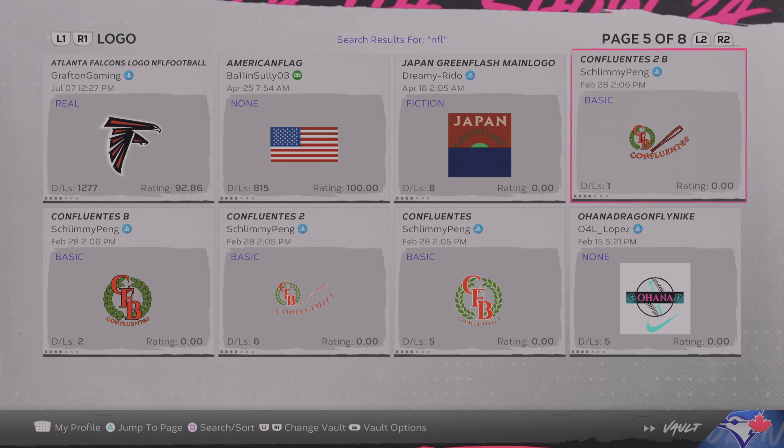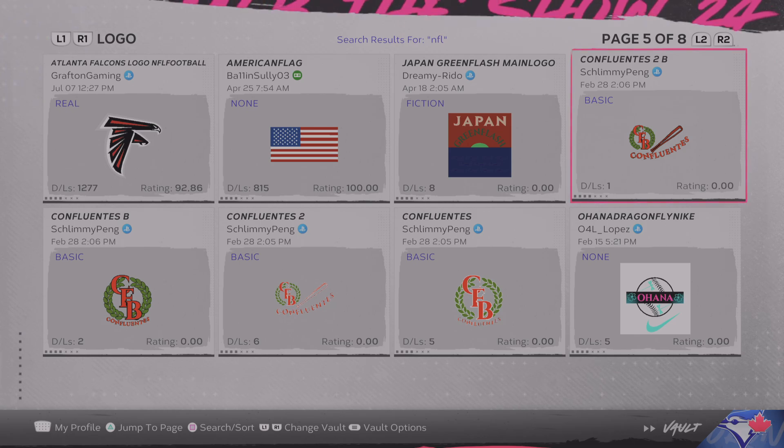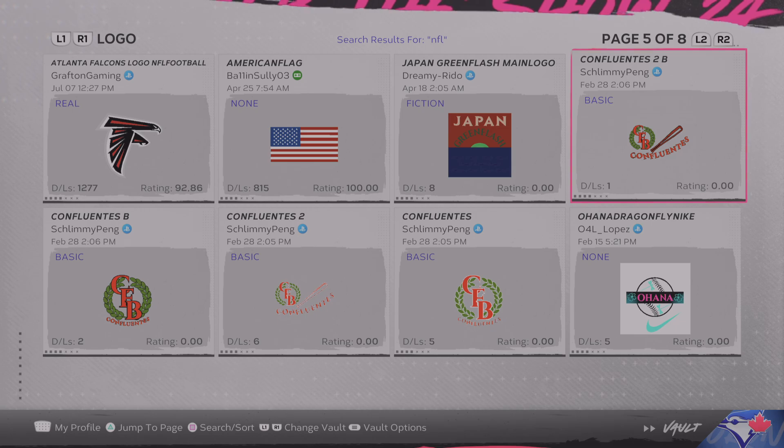When you go to your team, it will ask you — or as part of the missions to start Diamond Dynasty — it will say to set your own logo type. After you download it, just go in there, press download or upload, and it will let you put the logo in. You don't have to do anything else.